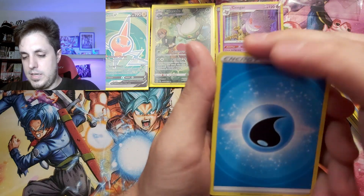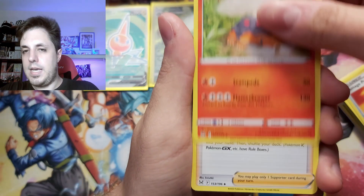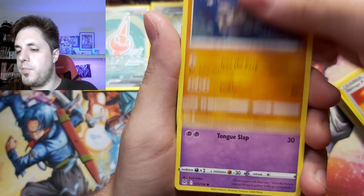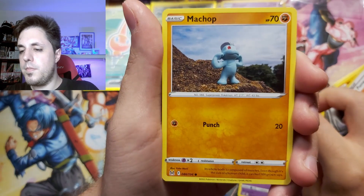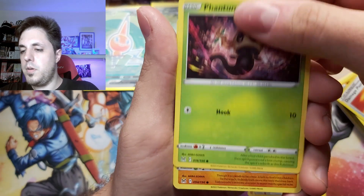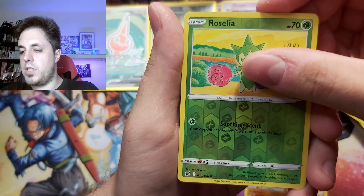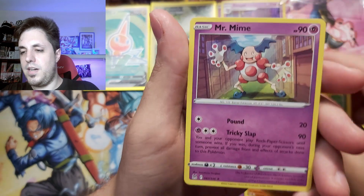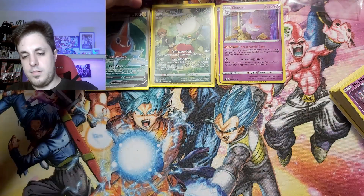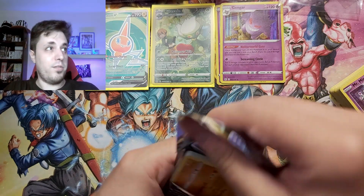Opening pack five - can we pull something better than a holo? Water energy, Arezu, Relicanth, Shuppet, Machop, another Pikachu, Phantump, Sudowoodo, reverse Roselia, and Mr. Mime non-holo rare. Okay, three more packs to go - the odds are still quite good, so let's not lose hope.